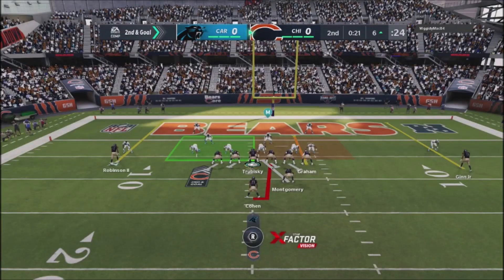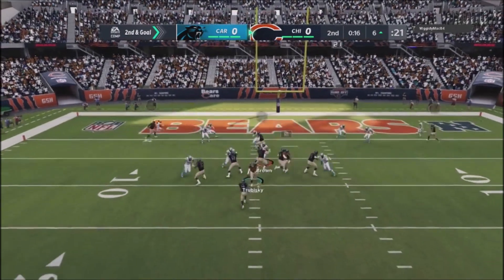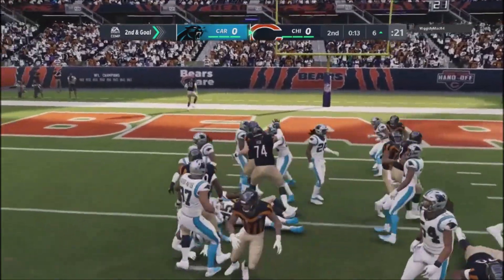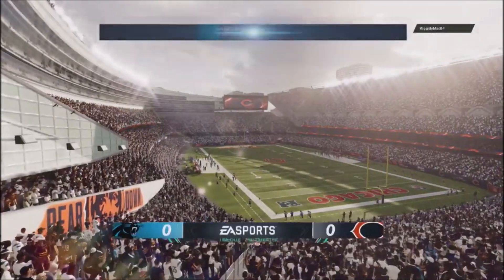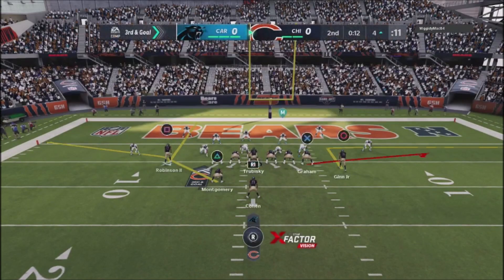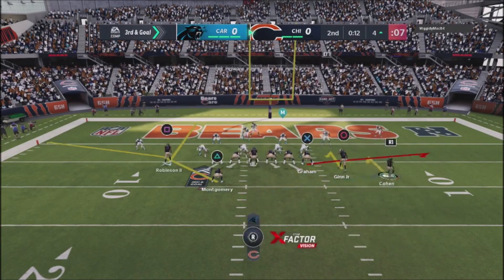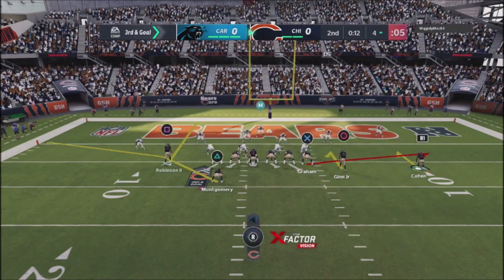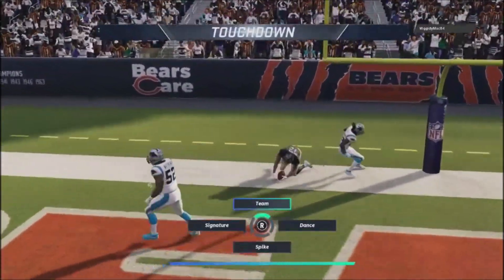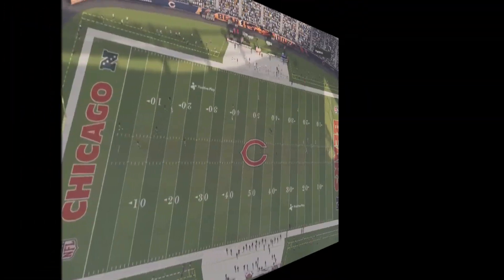All the top Madden players either user linebackers or safeties defensively because they want to make plays on the ball in the air — with a lineman you really can't do that. I've got 12 seconds left and I just completely chewed the clock against this guy. I dialed up one of my red zone plays — the back of the end zone is wide open, the defender doesn't carry with Robinson, and I'm able to go ahead and dial up a touchdown going into the second half.